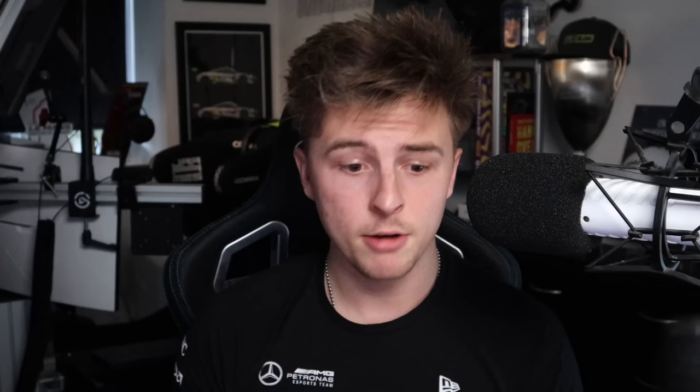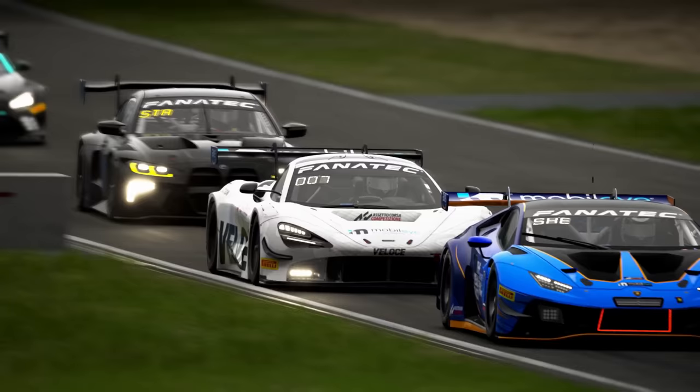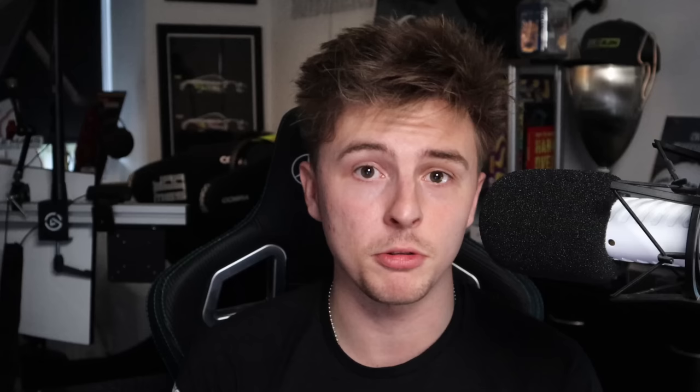GT cars reward a very clean, smooth driving style that doesn't interfere with driver aids — TC and ABS being the obvious ones. Trail braking is of course important depending on the car, but not as important as in a single seater because you do have ABS to help you out. The cars are heavier with a lower power-to-weight ratio, so it's all about minimizing cornering time. GT cars are great on the straights and on the brakes, but not great in the corners. Most GTs have power steering, and most are road cars modified into race cars — a big difference.